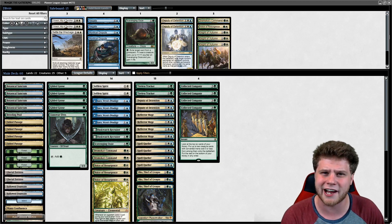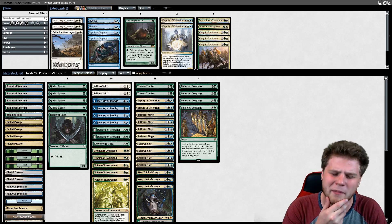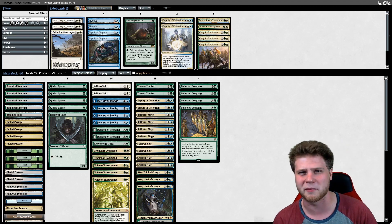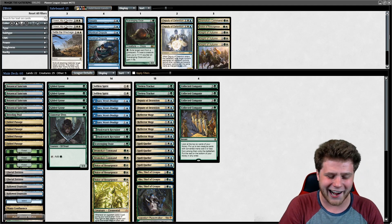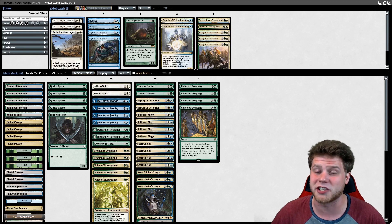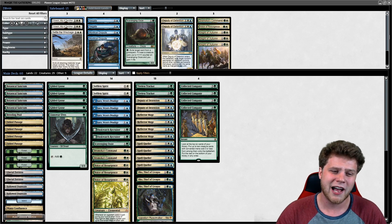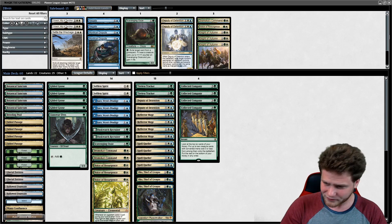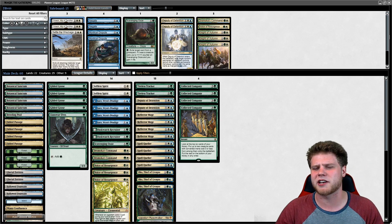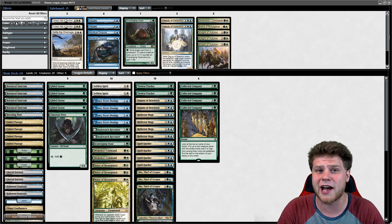We're playing a very similar list courtesy of WOTC staff Andrew Brown, who 5-0'd a league. Typical Andrew Brown — heads to work for WOTC staff but remembers the good old days of playing Bant Company and decides to just 5-0 a league before going to work making more Magic cards. We get some upgrades here: we get to play Oko and Gilded Goose. Oko's dominating basically every format right now, and this is a really fun deck to abuse the Oko shell as well as just a phenomenal Collected Company shell.